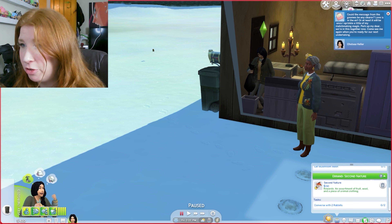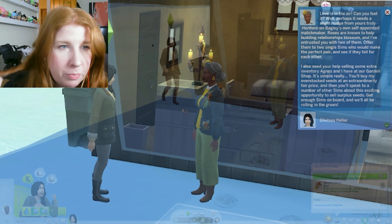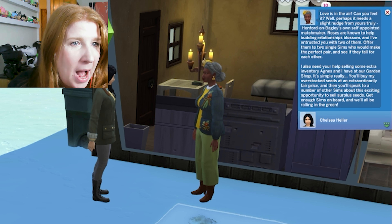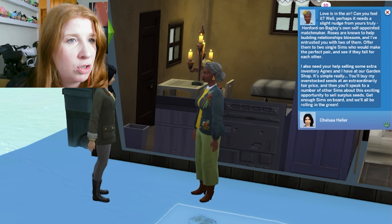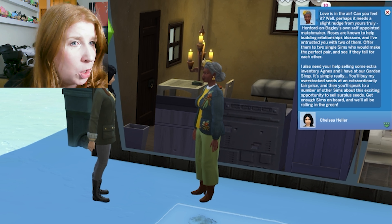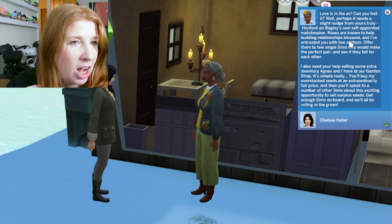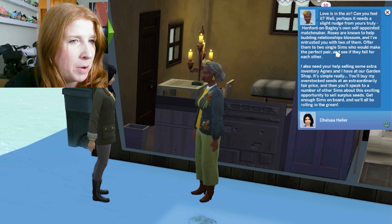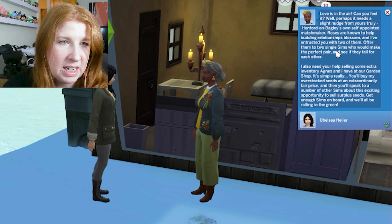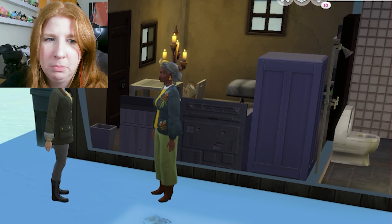We've done one errand for her now. This is what I'm going to have to do - force people to come home with me every single time. New quest: 'Love is in the air - offer roses to two single sims who would make the perfect pair.' I also need to help sell surplus seeds for Agnes and Agatha's garden shop - speak to other sims about selling surplus seeds. Why does it feel like she's just pulled me into an MLM?